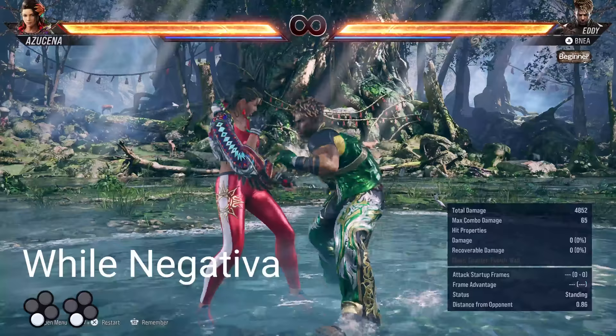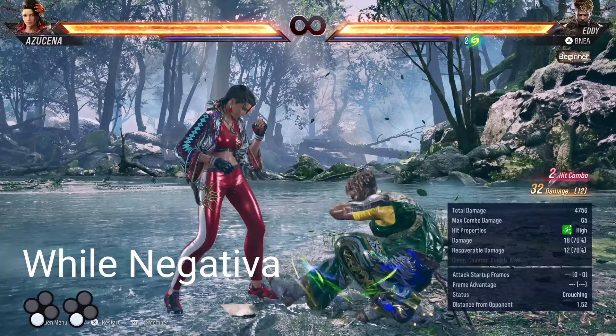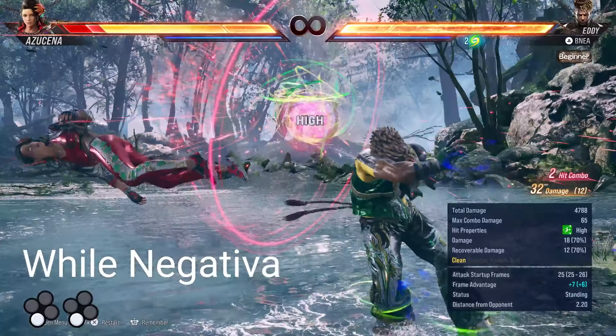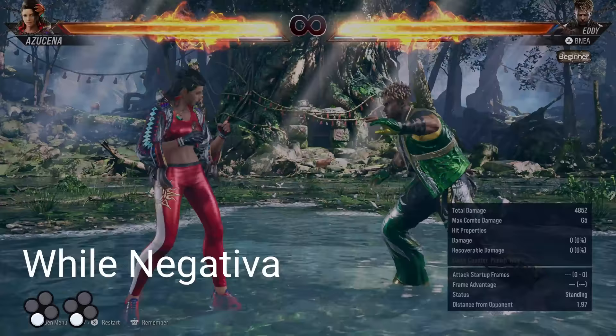As for his negativa stance, there is a big low that you have to watch out for: negativa 3-3, Eddie's Hellsweep. It's a big gamble at minus 26 on block, but if it lands at close range, it does big damage, gets a knockdown, and gives him a Madinga counter. Note that the first hit must be a clean hit in order for the second hit to combo. If it doesn't, you leave yourself open at minus 13.